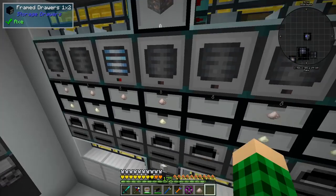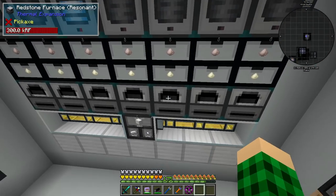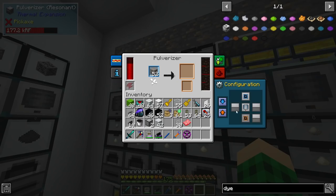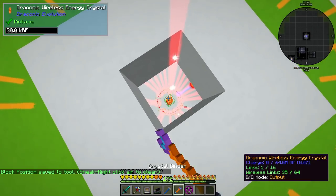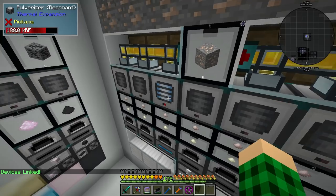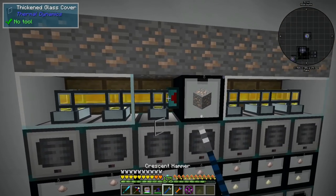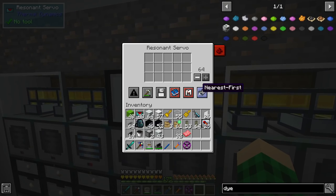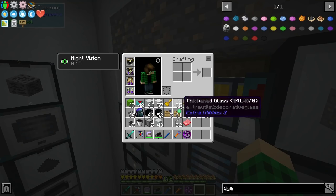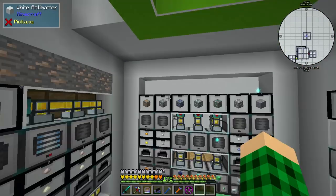Power is getting into all of these. In these servos I can set them to random and also decrease the stack size extracted to one, so it extracts one at a time for all of these when it needs to be processed. That is looking good. I'm still gonna turn off all these auto inputs, get one of the ores on all of them, and then decorate up top as well.